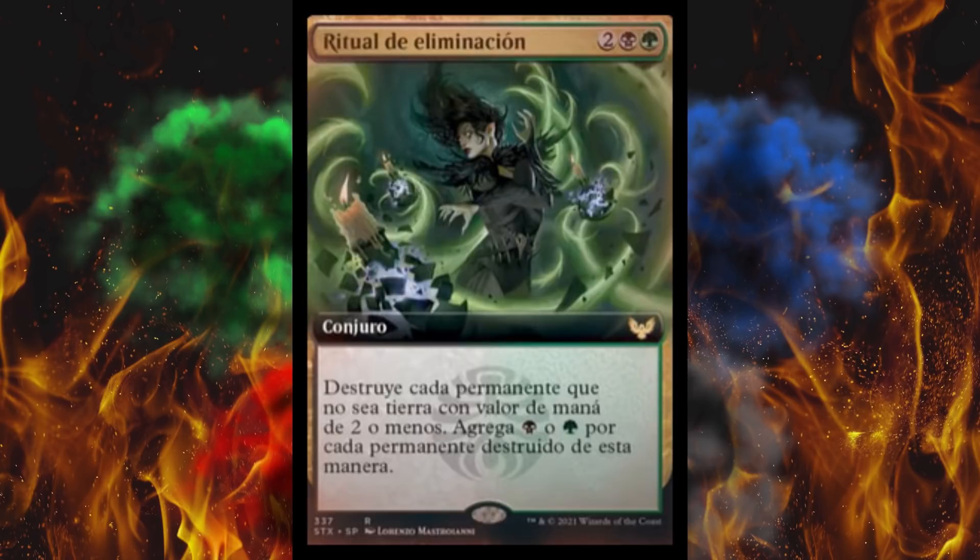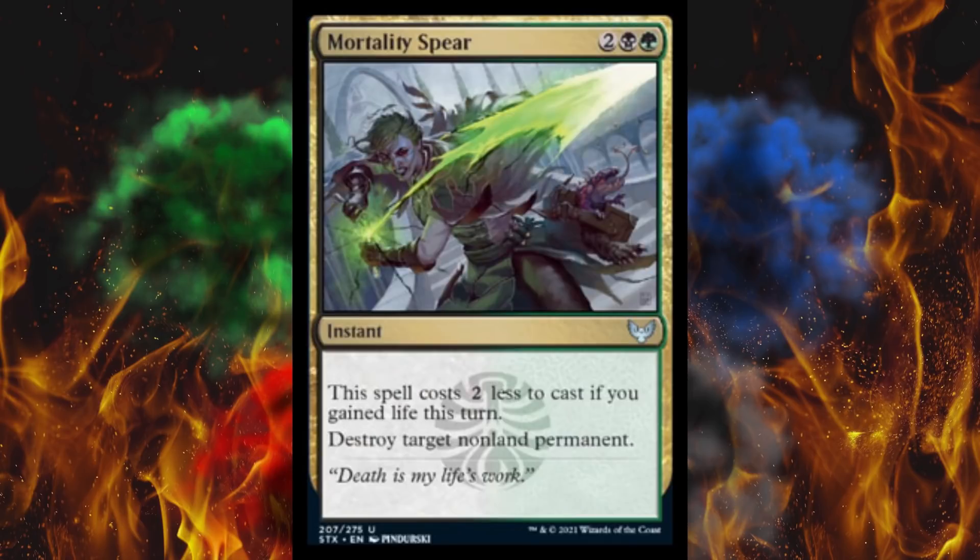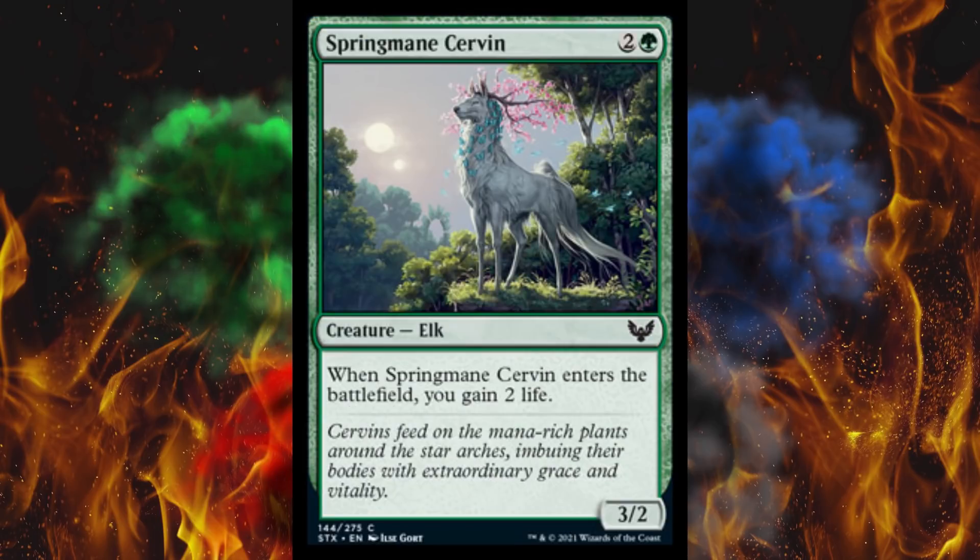Next up, Mortality Spear. This spell costs two less to cast if you gain life this turn, bringing it right down to two, and then destroy target non-land permanent. Nice — a lot of direct removal in these two colors in this set. Next up, Spring Mane Servant — a 3-cost 3/2 elk. Had to throw that in, didn't you? In the artwork it is clearly not an elk. When Spring Mane Servant enters the battlefield, you gain two life. And lose faith in the future of this game.